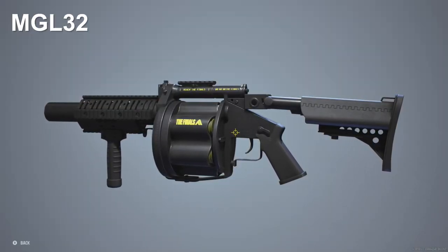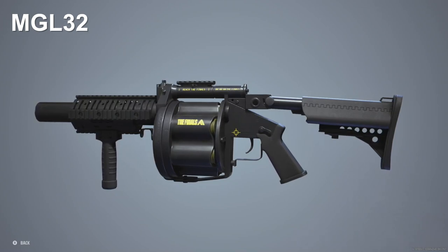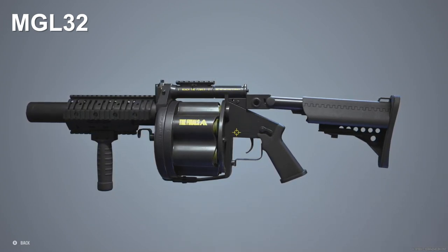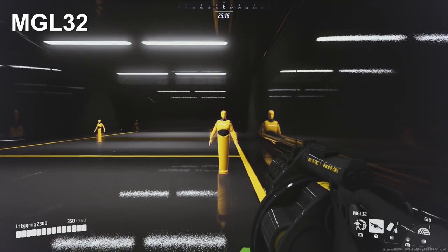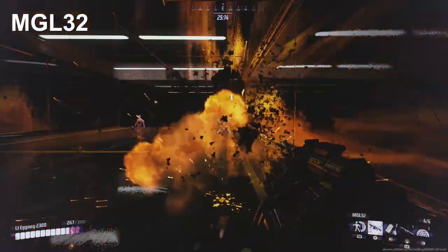Moving on to the MGL-32 from the heavy class, we have the very fun rapid-firing round drum grenade launcher. The first thing you will notice about this gun is that it does no direct impact damage, so we will only be measuring it off of splash damage.